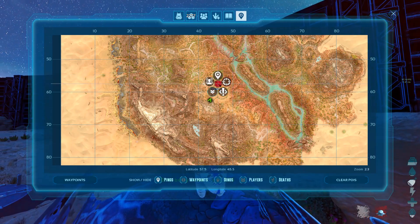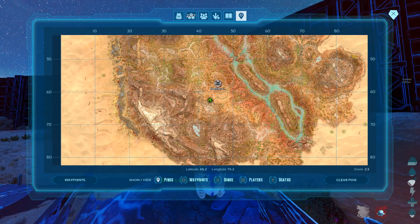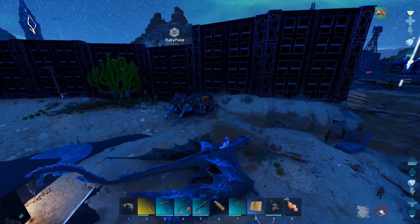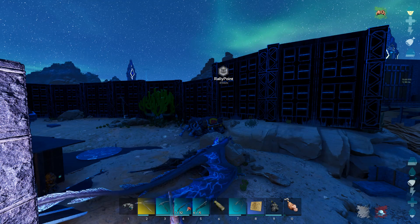Then what you're gonna do is place one of your waypoints — your rally point — onto that location, because that rally point will stay there and you can travel to it and know exactly where you need to search for your map.